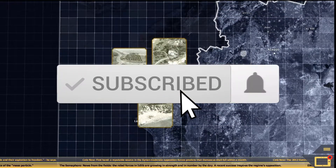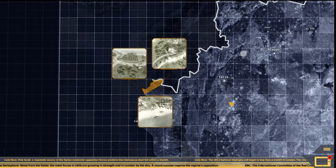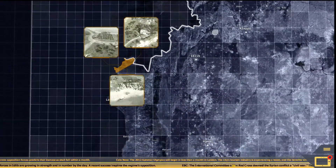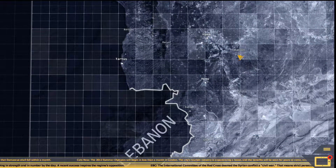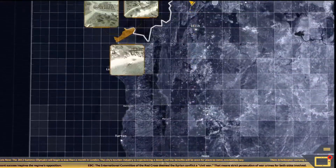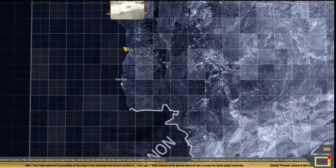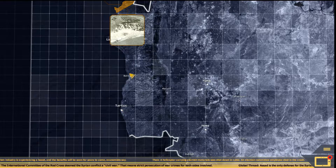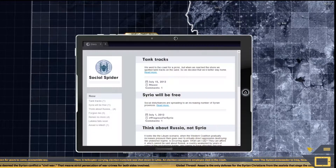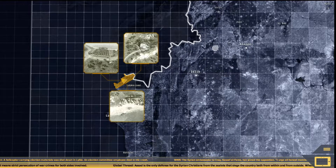Hello guys, welcome back to XMail Gaming and we're playing some more Syrian Warfare. This is the between-mission screen, kind of like a PDA screen with a satellite overview. You've got Hama, Salamiyah, Tartus, Baniyas, Damascus, Idlib, Aleppo, Deir ez-Zor — these are all locations. You can go down and there's a newsreel going along. Our next mission is the Latakia Coast.